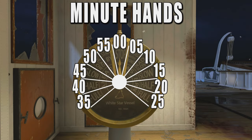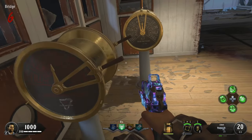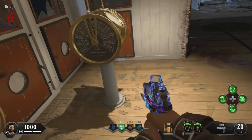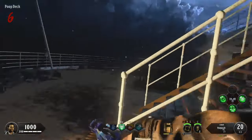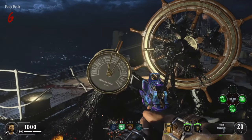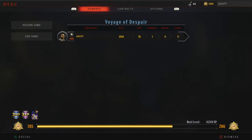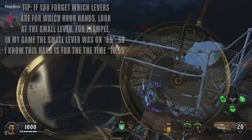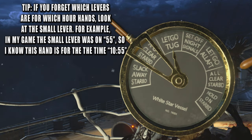These levers represent the minute hands on the clocks. For example, if your clock with the normal triangle has the minute hand on 45, then you turn the lever three times to the left so it's also on 45. Just imagine these levers as a clock — that's basically the easiest way to complete it. Input your minute hands to all 4 corresponding levers, then make your way to the poop deck. You'll see 2 more levers by where you activated the Sentinel Artifact, but these do not have a symbol on them. So you either need to remember which levers are for which symbols, or look at the small lever to see which minute hand position it represents.